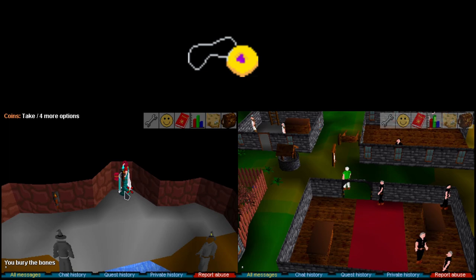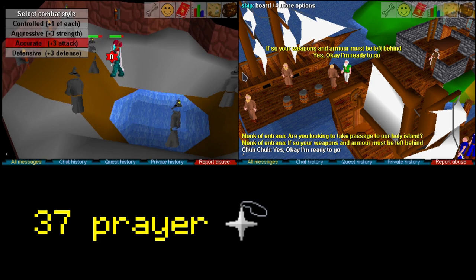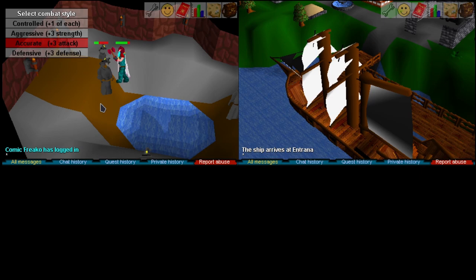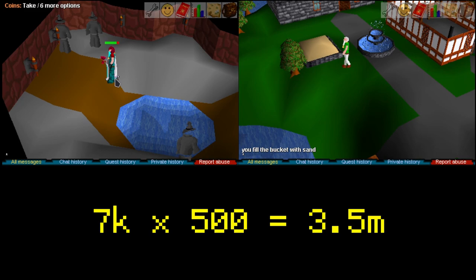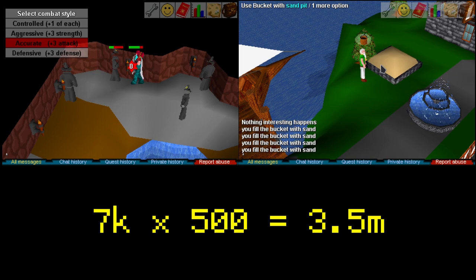A stack of Dragonstone amulets always helps with charging air orbs at the Edgeville dungeon obelisk so you can quickly teleport back and forth. I also recommend 37 prayer for protection while walking past the black demons unarmed. You'll need a good chunk of change to buy battle staffs from the Magic Guild — in this video I made 500, so 7k per staff times 500 equals a 3.5 million GP initial investment. But don't worry, you'll make that right back and then some.